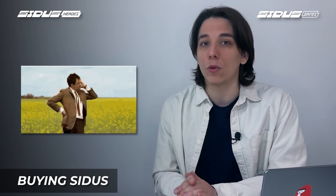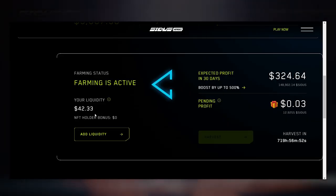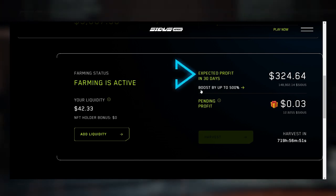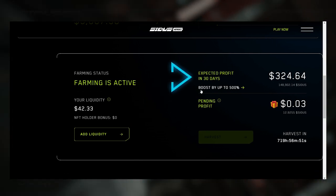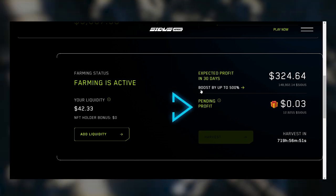Moving on, once you're done checking your wallet, just sit back and relax. The system will take around 10 to 20 minutes to update the page with your farming stats — so just grab a coffee or take a short break. When you're back, you'll be able to see your farming status, liquidity, expected profit in the next 30 days based on your current pool share, and also pending profit since the last harvest.